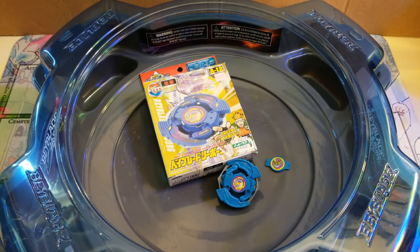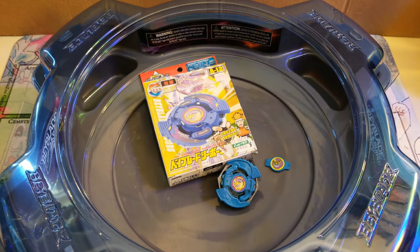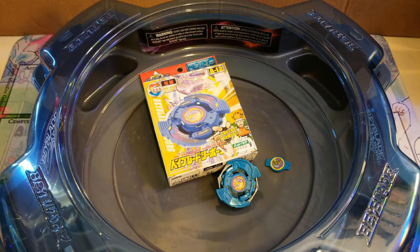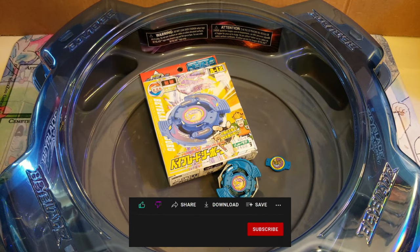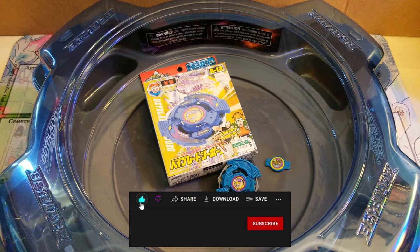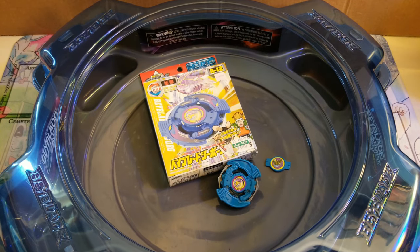That's three in a row. So that was my unboxing of the Seaborg plastic gem beyblade. I gotta say I'm really disappointed in its performance in the stadium — it lost every round. I still think it looks good, but unfortunately looks aren't everything. If there's any other info you want to know about this beyblade, I'll leave a wiki link in the description. Stay tuned for more plastic gem unboxings. Make sure to like, comment, subscribe, and I'll see you in the next one — peace, bye.